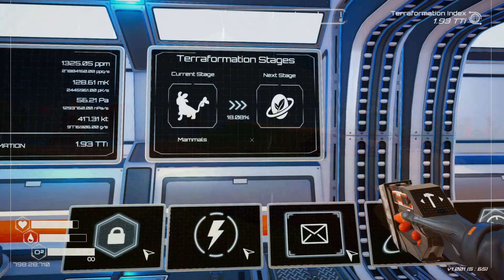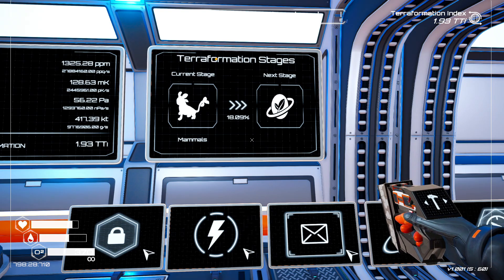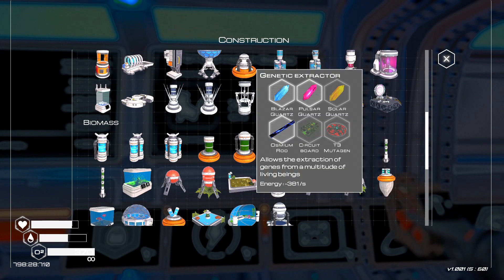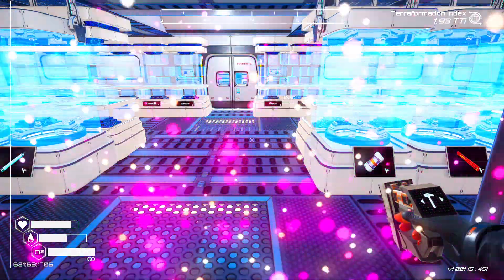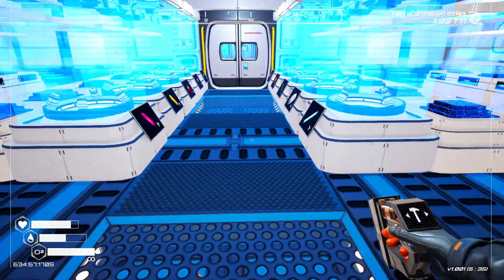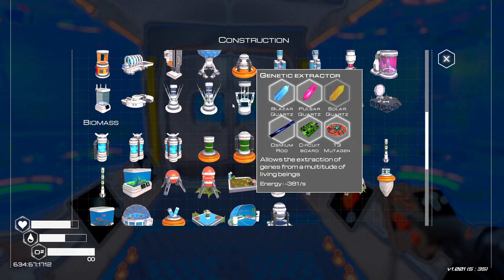Current stage mammals are at 18%. I'm not sure if they're planning on adding more to the game - I haven't heard anything - but this is looking great. A genetic extractor allows the extraction of genes from a multitude of living beings. We need a solar cord, a circuit board, and a tier three mutagen. Let's go grab that stuff from storage.